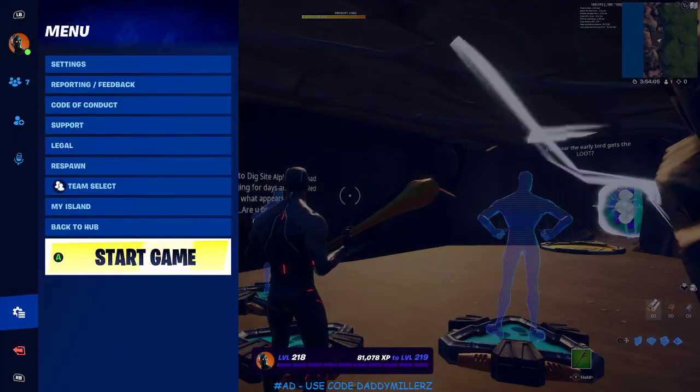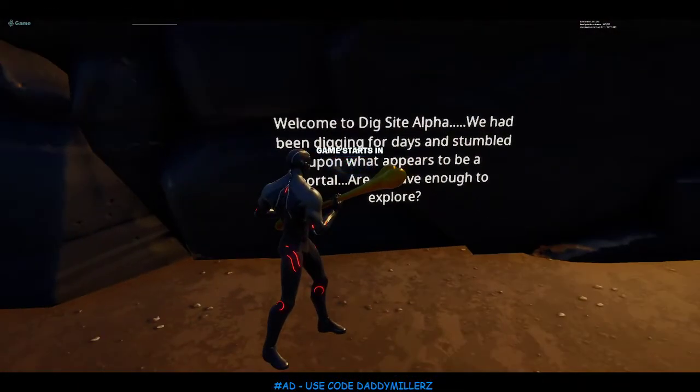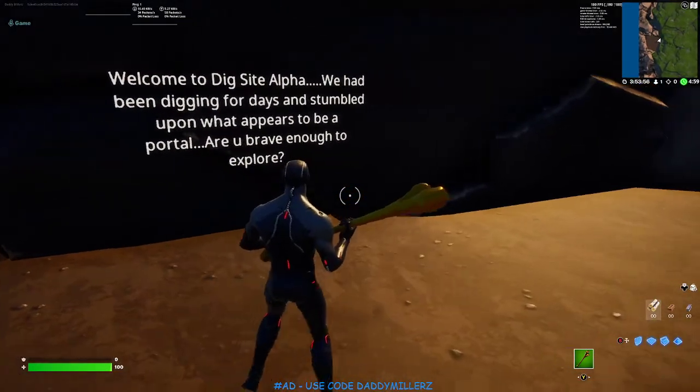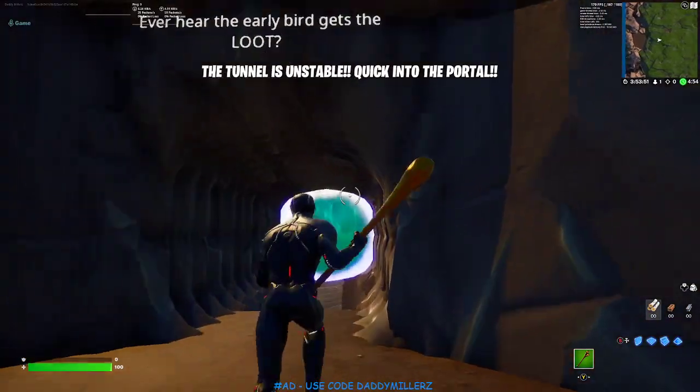I'll start the game so you guys will be able to see the whole effect. We got this welcome screen: 'Welcome to Dig Site Alpha. We've been digging for days and stumbled upon a portal. Are you brave enough to explore? Quick, the tunnel is unstable — get into the portal.'